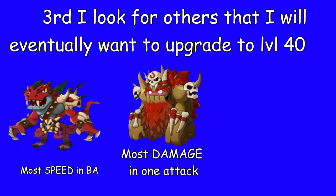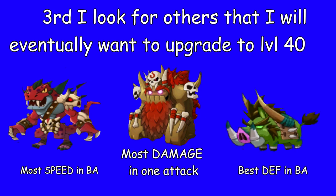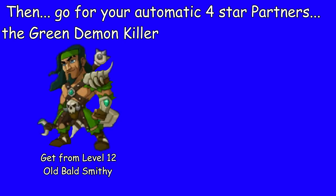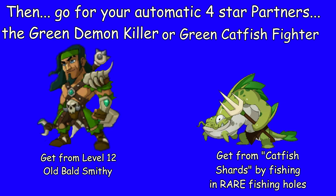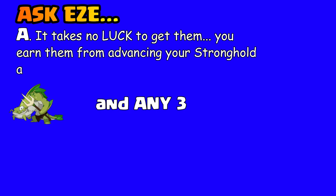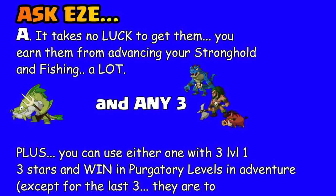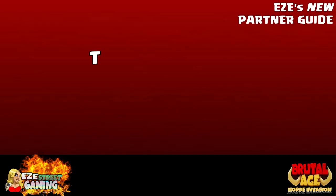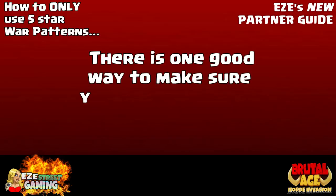Next, look for three-star partners that you'll eventually want to upgrade to level 40 — some are obscure at first, like the red dragon man or the green war, but they're really big partners later on. Then go for your automatic four-star partners like the green demon killer and green catfish fighter — you can get both without any luck at all. You get one from Old Ball Smithy and the other from fishing. They're two huge four-star partners that can carry you through adventure.